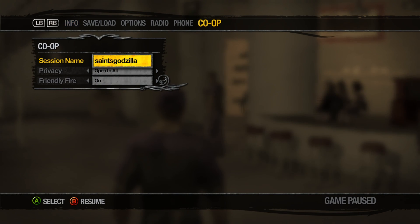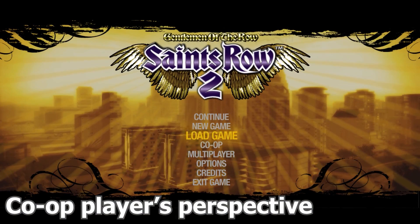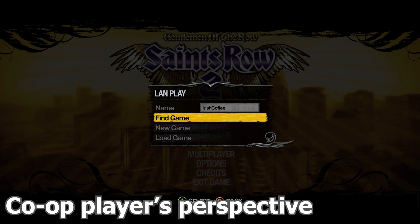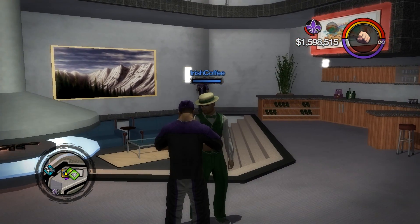When you're in the game, go to co-op in the pause menu and set the privacy to open to all. On your friend's side, they'll need to go to co-op from the main menu and select LAN play. After they make a name and click on find game, they should see your network. And there you go, a new way to play Saints Row 2 Online in 2019.